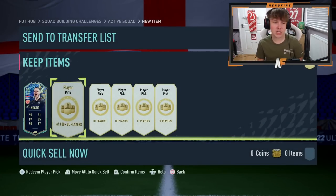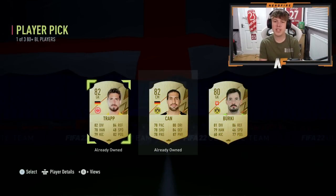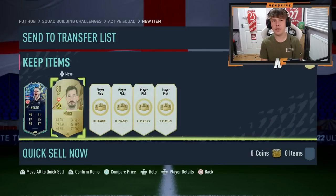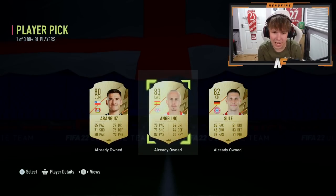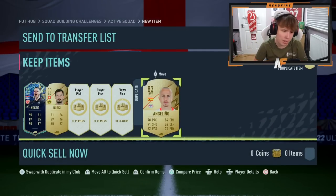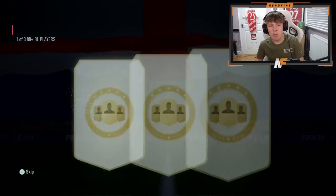Beginner's luck, they say. Player pick number two — can we get beginner's luck times two? We can't, we get Berkey. That is a definite downgrade to the previous one. Player pick number three — show me some more blues. That is not a blue. That's Angelino, and we already own all three of them, so whether he's tradeable or not, not a clue. I feel like we hit the climax at the start and it's just going to be a downward spiral.